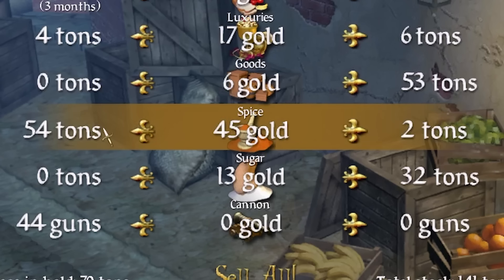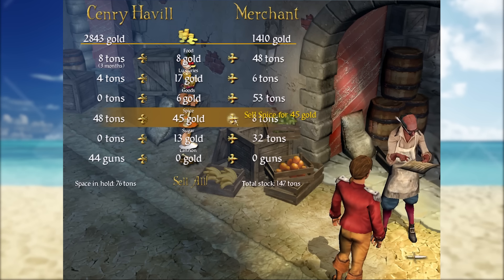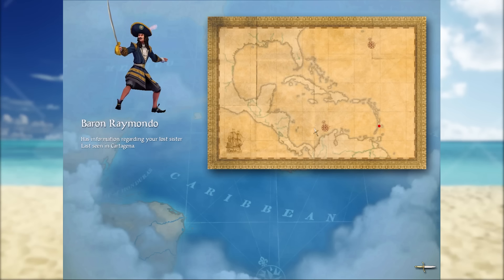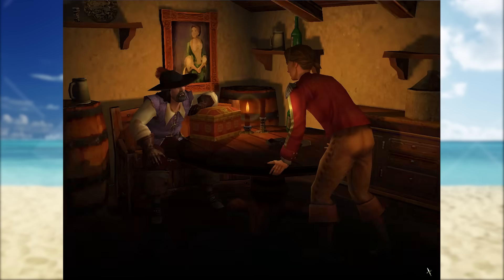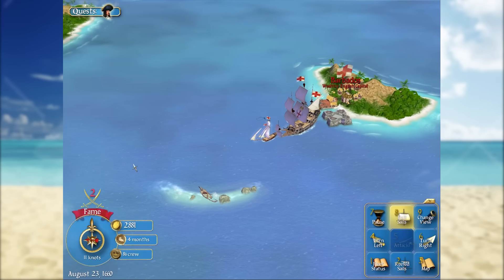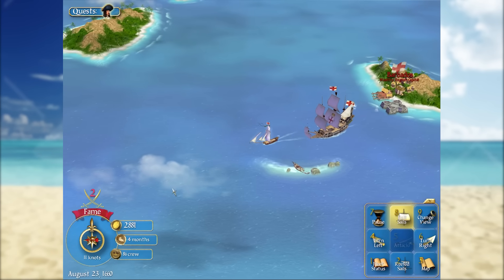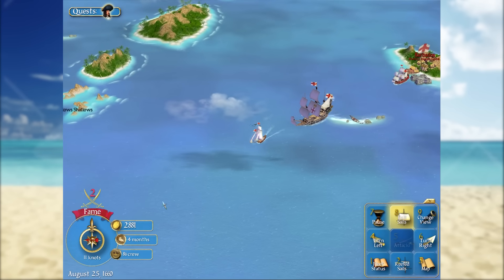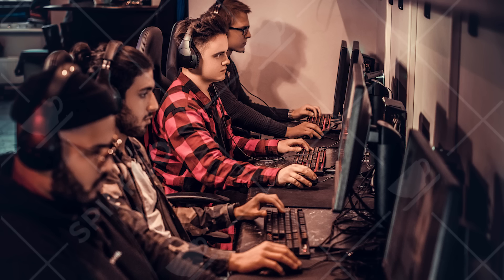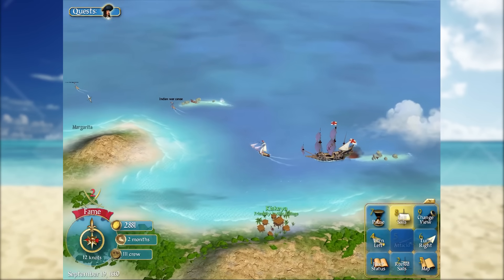We have 54 tons of spice and spice sells for 45 gold — we are going to bankrupt the merchants here. We've also discovered the Baron Raimondo, who's very evil, and has information regarding our sister. Now let's sail away and find one of those Indian War Canoes. They're the most important part of this game. Only true elite mega gamers use them.